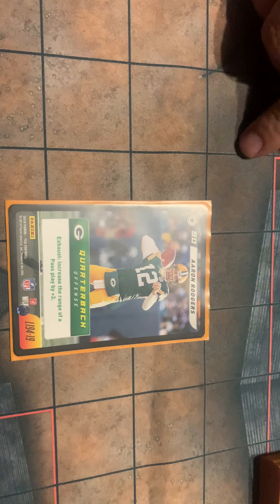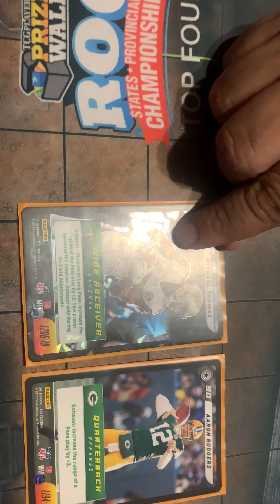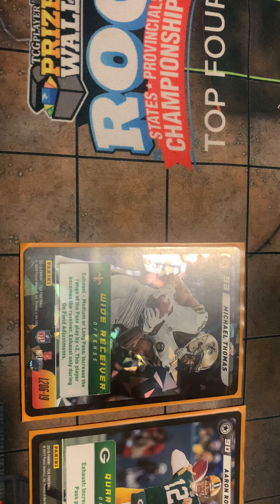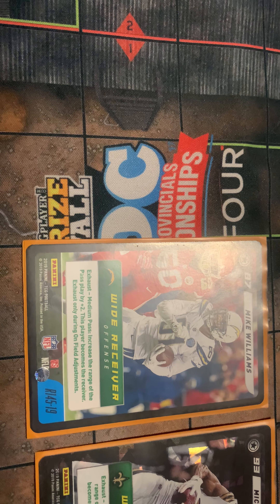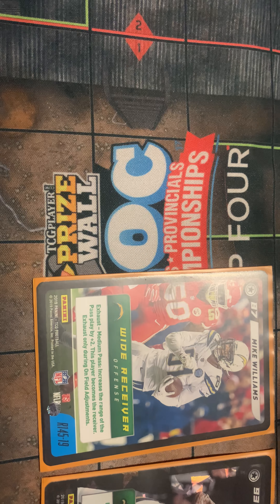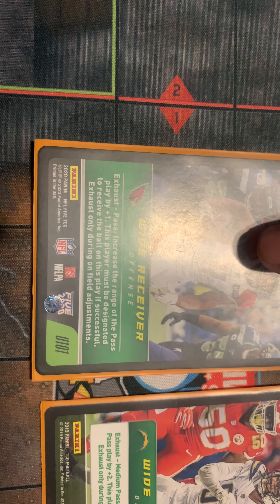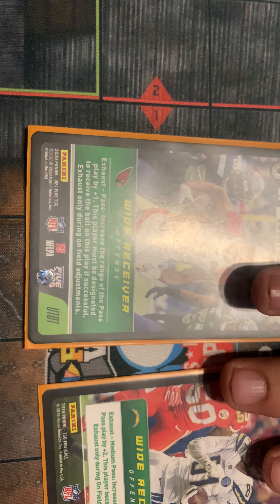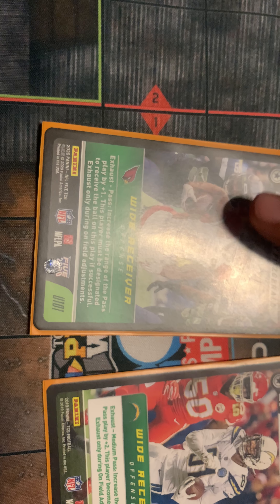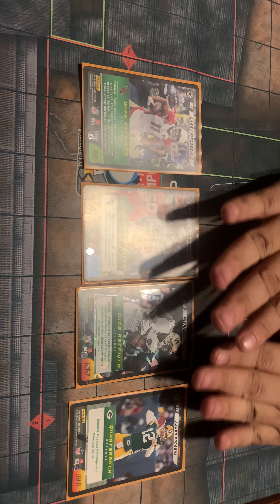First off, we've got the offense: Aaron Rogers — exhaust increases the range of the pass by plus two. Michael Thomas does the same thing on a medium and long pass; he must be designated as the receiver. Then Mike Williams — exhaust on a medium pass extends the play by plus two. And for the new 2020, Larry Fitzgerald — exhaust increases the pass play by plus one. This is going to change to D-hop, who does the same thing as these guys, a plus two, just like Rogers, but he's got to be designated as the receiver. So basically, just getting plus two everywhere. Rogers throws to one of these guys, it's going to be a plus four.